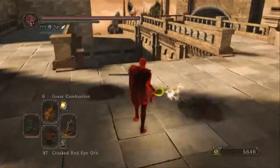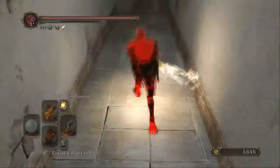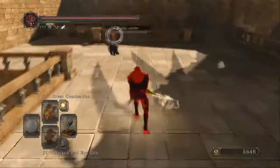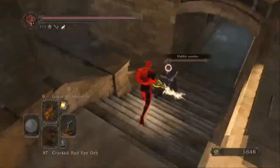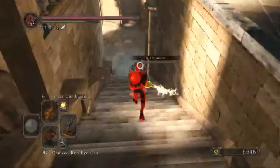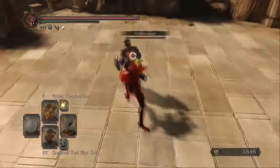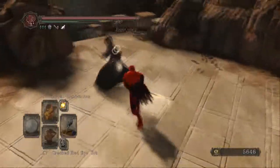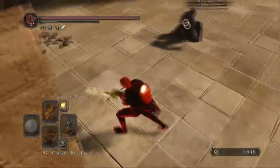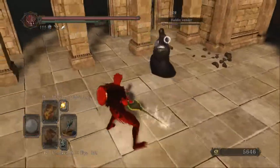A lot of these are going to be like two or three on ones, I can already tell. The most popular areas for people to get invaded are the areas in which people summon. We got a cowardly host running away from us, which is totally fine. We are at about 28% overall weight with this build, which gives us a lot of opportunities to be faster and more agile.